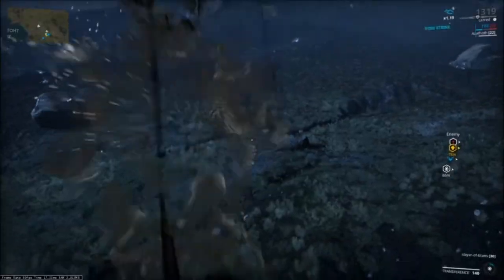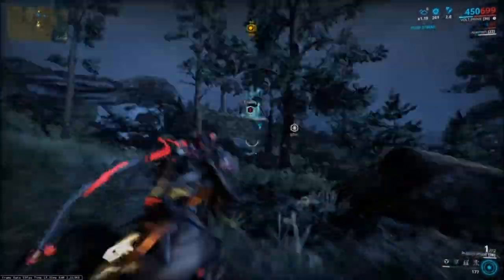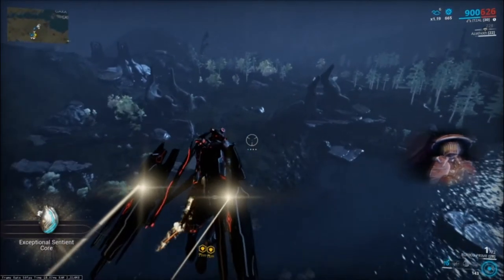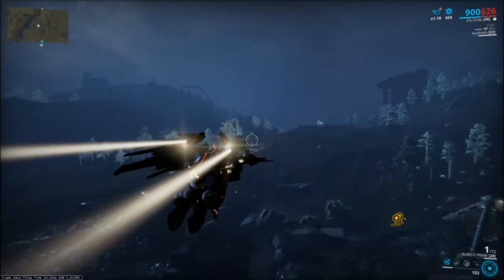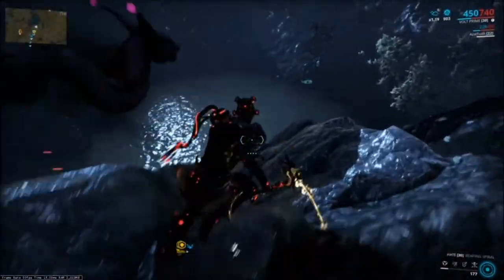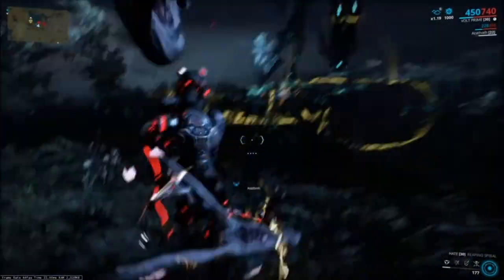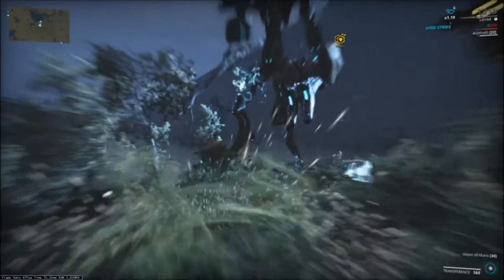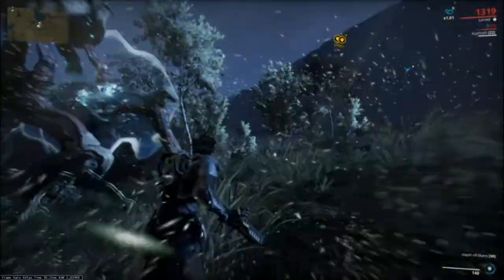I'm going to dash away in my Warframe to avoid that Eidolon spike attack. If the lures were charged, I would have stayed closer, but they're not. He's retreated — you can find him by that blue spike of light. If you ever lose your Eidolon, whether you don't have a lure or the lure dies, send someone up in an archwing and that's how you can find them. For some specifics on dodging: just use your operator and crouch. The crouch in operator mode makes you immune to almost all damage — it's also great for reviving teammates.